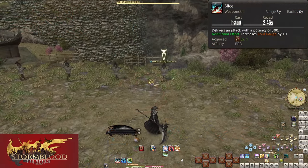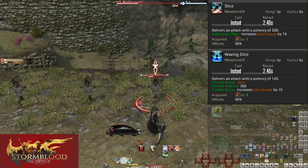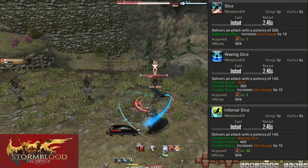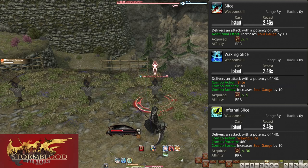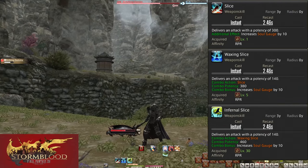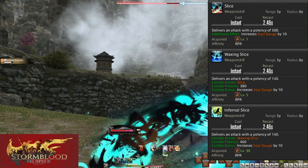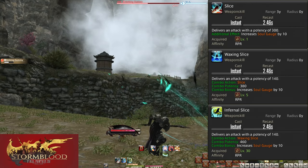Level 1: Slice. Level 5: Waxing Slice. Level 30: Infernal Slice. 300 potency, 380 potency, and 460 potency respectively when used in the combo. Each hit gives you 10 Soul Gauge. This is a basic single target combo — the main series of skills you revert to when you have no important skills to be using. Combos should always be done fully and in order. Never try to start with a middle button.